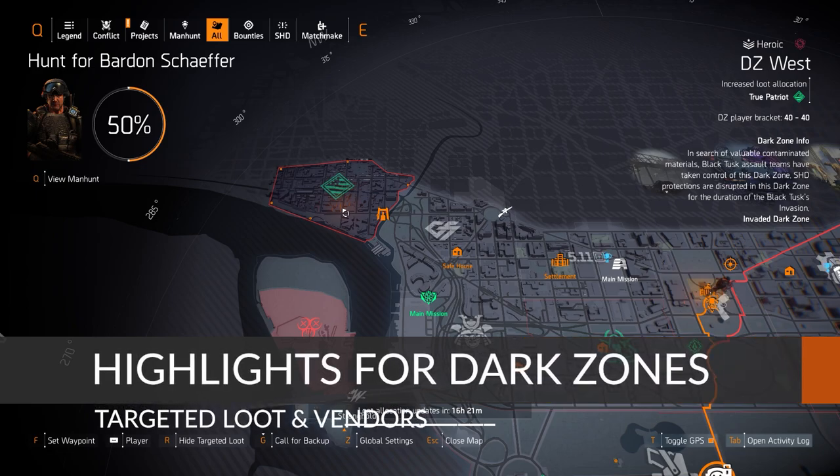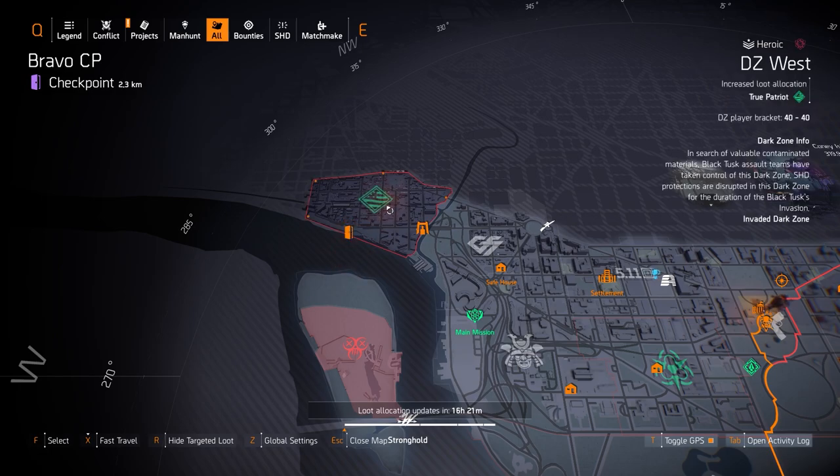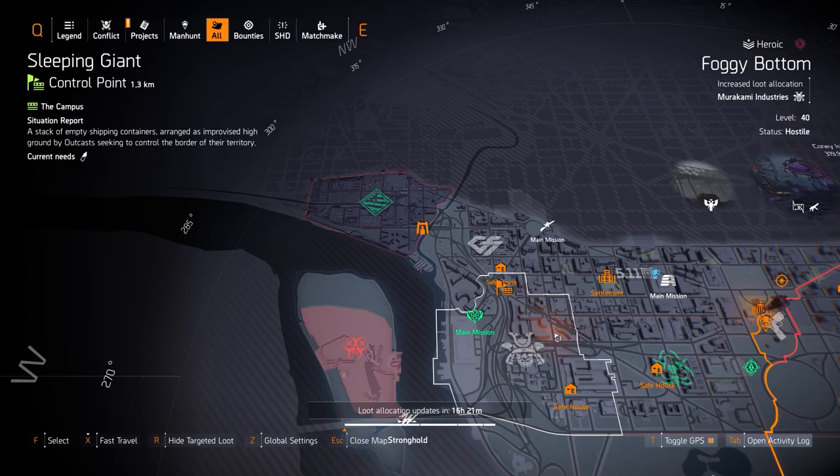Now we're on the highlights for the dark zone. We don't really have much in DC West — it's True Patriot, you can farm it if you want if you need it for whatever reason. I have a build video with True Patriot, it's probably one of my favorite builds I've ever made, I'll put that in the top right card. Otherwise there's nothing to farm for and nothing at the vendors this week, which is going to be resetting tomorrow.